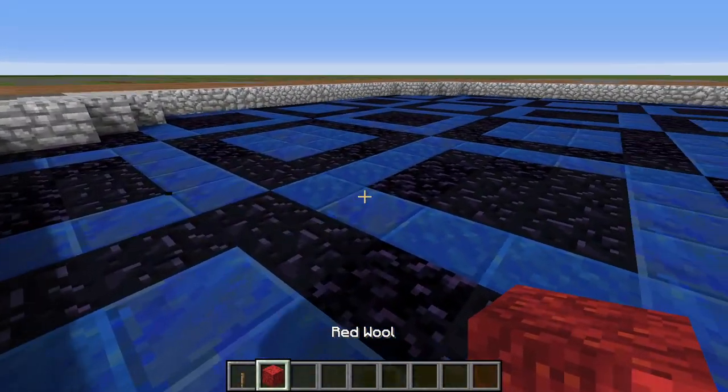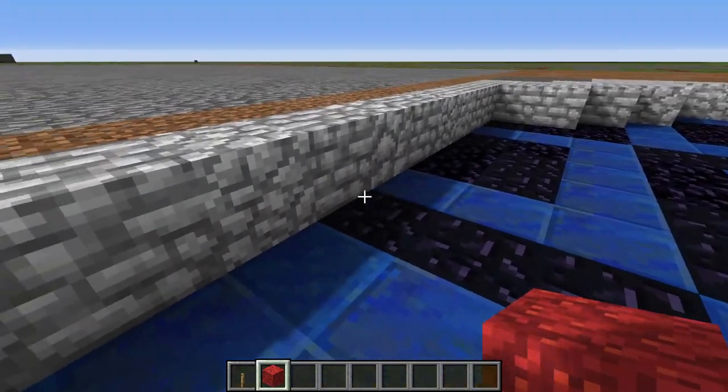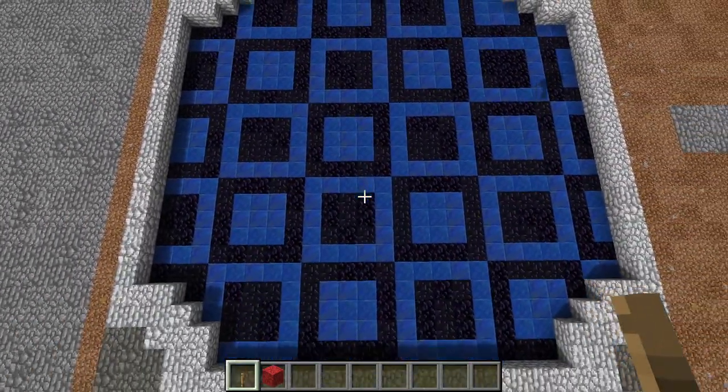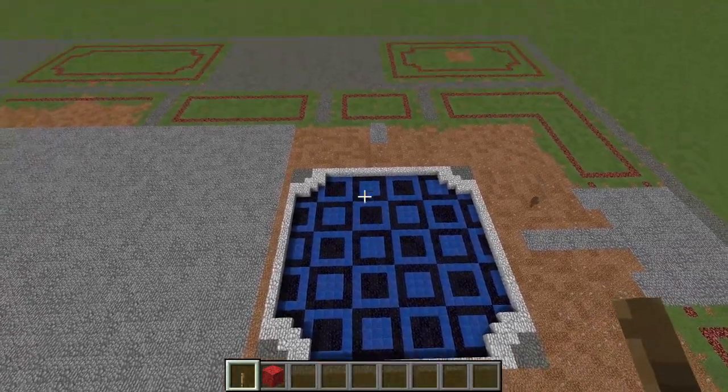I should also remark that this is dug down one block deeper than what I'm showing. The water level should be here, but some of the lapis and obsidian is being used as decoration beneath the water, so don't let that throw you.